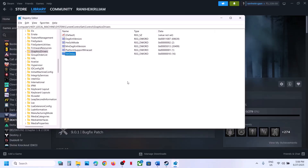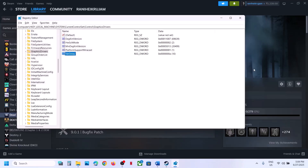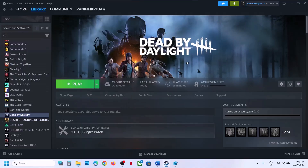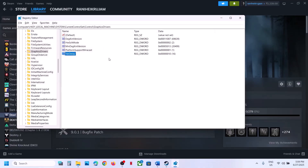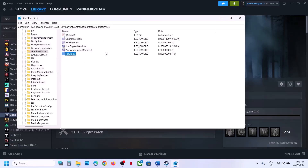Launch the game and check. If that does not work, double-click TdrDelay again, select Decimal this time, type in 10, and click OK. Launch the game and check. If still not working, restart your computer and after the restart check again. To summarize: first try hexadecimal value 10, launch the game; if not working, restart. Then try decimal value 10, launch the game; if still not working, restart and launch again.